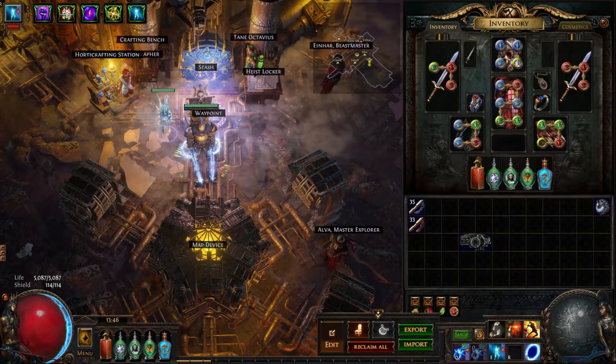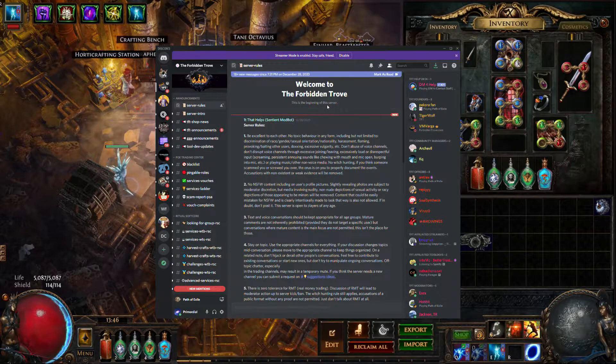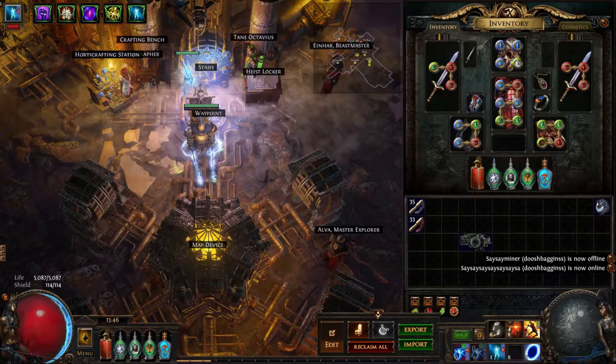I'll show you guys what the Discord is all about - a link to this will be in the description. Essentially this is like a crafting sharing thing where people get together, and if we go into the Rituals of Core League here, we can go to the Harvest Crafting section and there's a bunch of people here. You can go through this and PM people and just look for stuff that you want.